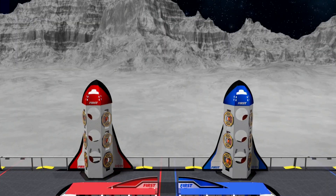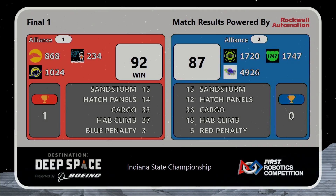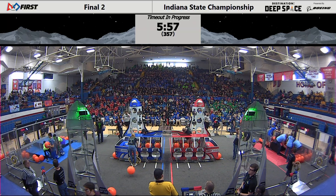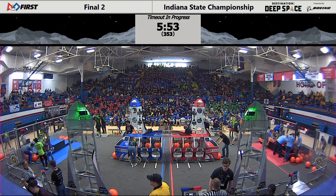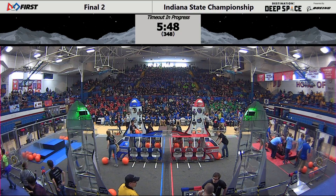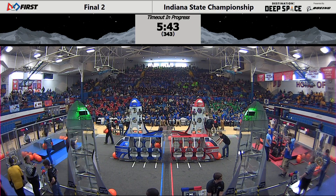All systems are prepared for launch. The Red Alliance pull away with the victory in this first of the best-of-three matches — 92-87, your score. 27 half-climb points scored by the Red Alliance. Fantastic job by both sets of teams. We now find ourselves in a six-minute field timeout. We'll give all six teams a chance to recharge their batteries and plan out their strategy. Remaining timeout time will be on the screen.